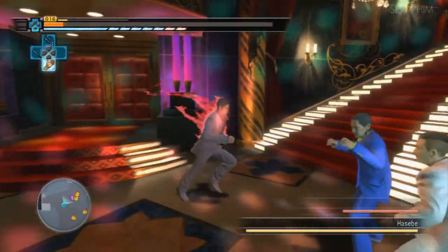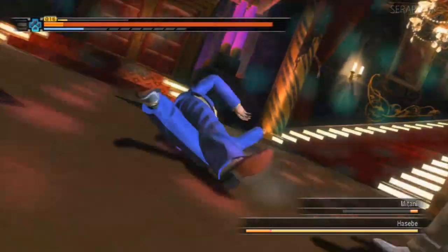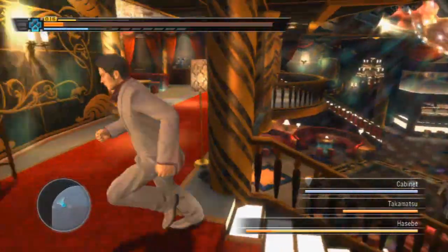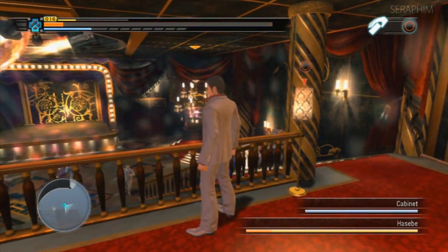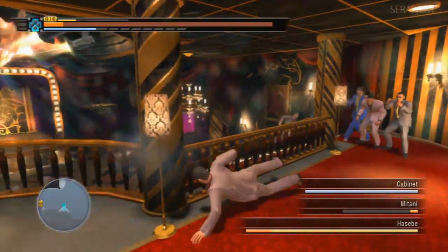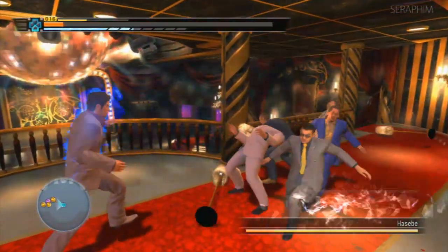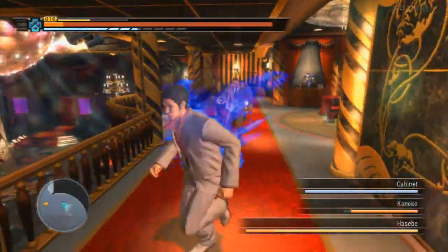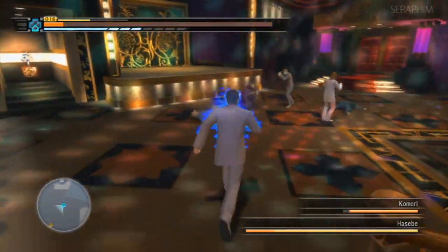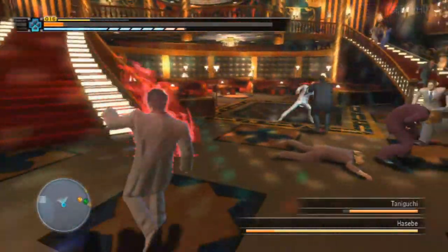This group fight is an absolute nightmare. It's very reminiscent of a fight in Yakuza Kiwami, only way more difficult because it's Yakuza 3, arguably the hardest modern Yakuza. You have two friends and then the boss — the boss is the main threat. The friends are just assholes, and if they pick anything up things get scary because they can throw what they pick up and they're really good at it.